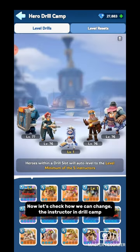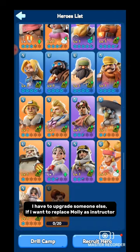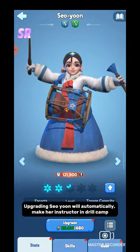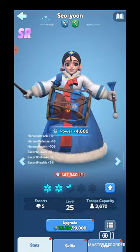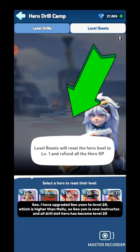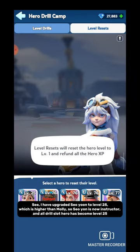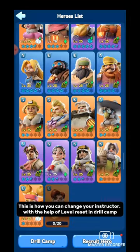Now let's check how we can change the Instructor in Drill Camp. I have to upgrade someone else if I want to replace Molly as Instructor. Here I upgrade Seiyou. Upgrading Seiyou will automatically make her Instructor in Drill Camp. I have upgraded Seiyou to level 25, which is higher than Molly. So Seiyou is now the Instructor, and all Drill Slot heroes have become level 25. This is how you can change your Instructor with the help of Level Reset in Drill Camp.